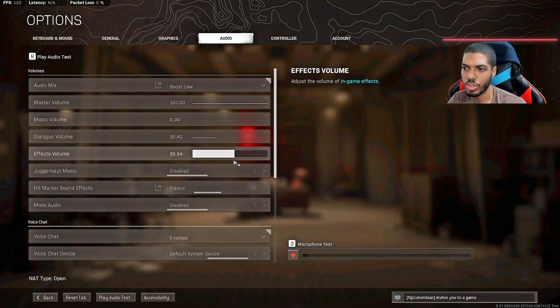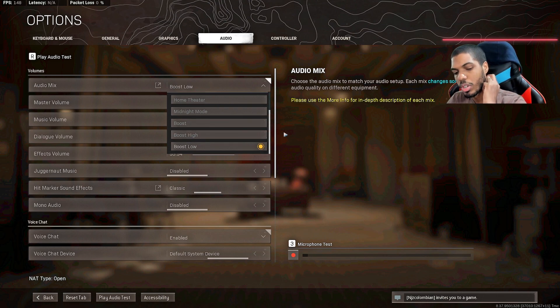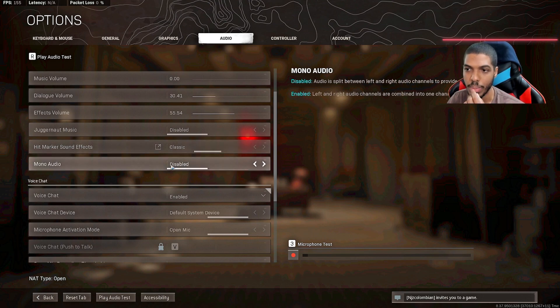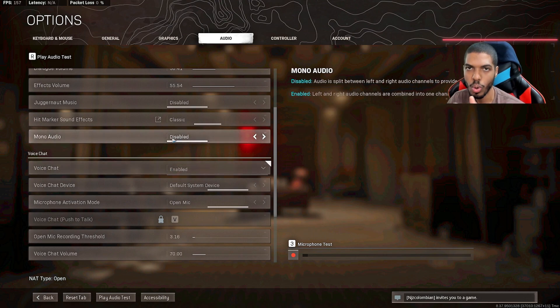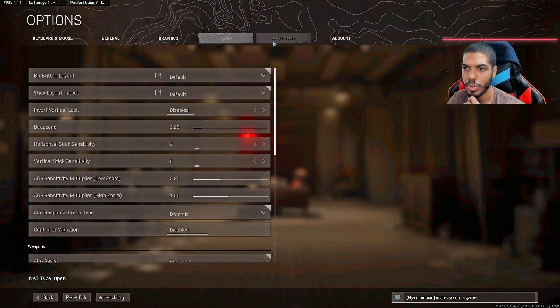For audio I currently have mine on boost low, but the recommendation is boost high. I have an Astro A40 headset with the mix amp and I've been trying to find the best footstep audio but there's a known audio issue in this game. At the end of the day, play with what you're comfortable with — I recommend either boost high or boost low. I prefer classic sound. Make sure monitor audio is disabled unless you have hearing issues.